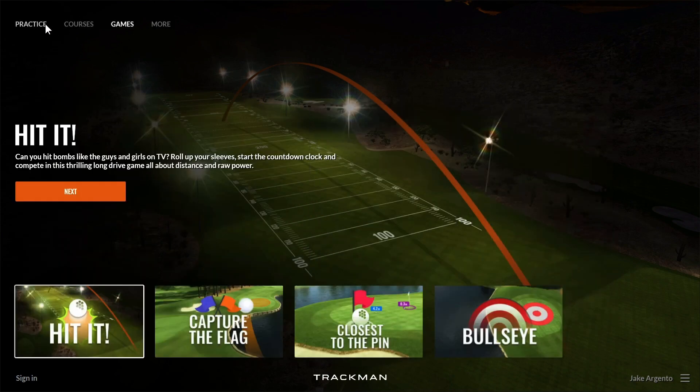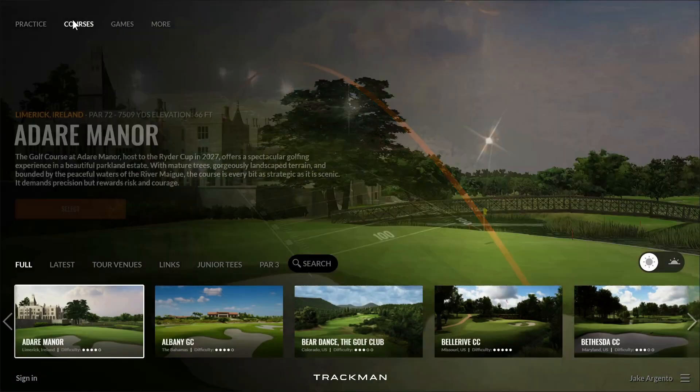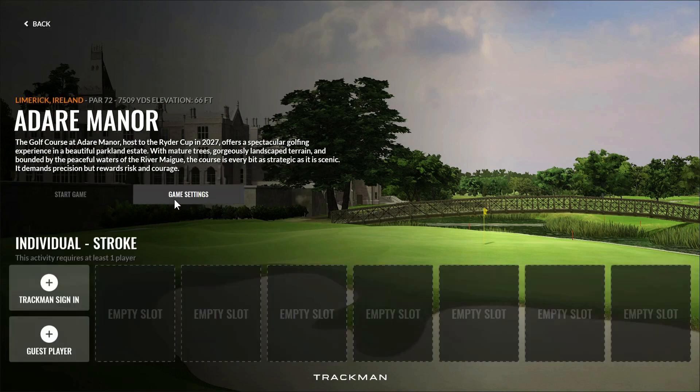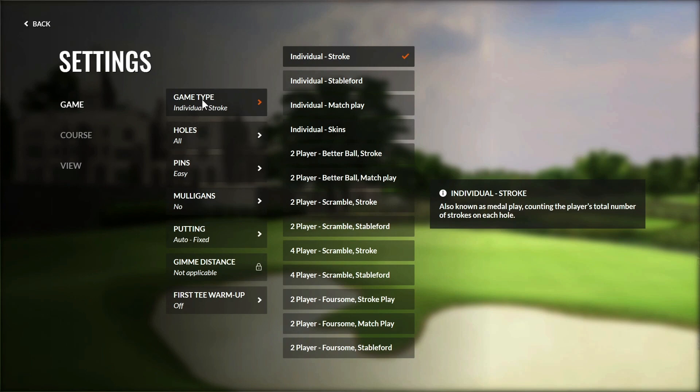If we go back and then head over to the courses tab, we'll be able to see our last release that TPS 7.5 brings. So if we select a course and go into game settings, you'll see that we have a couple of new game types all the way down at the bottom.